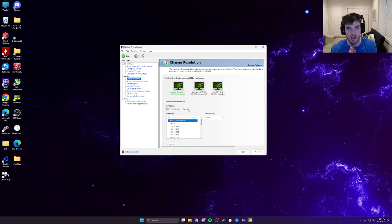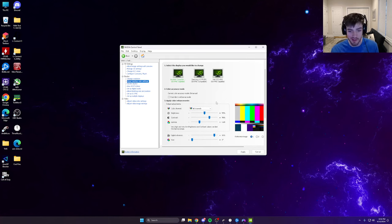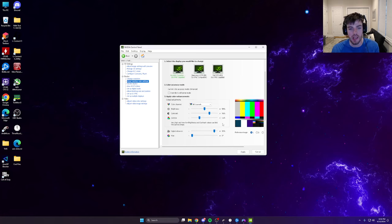DisplayPort cables are about nine or ten dollars at Best Buy. For Color Settings: make sure you're on 'Use NVIDIA color settings' with all channels selected. I keep brightness the same since I set it on the monitor. Contrast at 70, Gamma at 1.05, Digital Vibrance at 90 — I tell people to start at 80, but it's personal preference. Your game will look insane and you'll be able to see so much more.